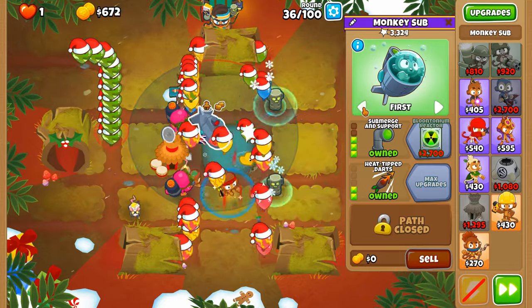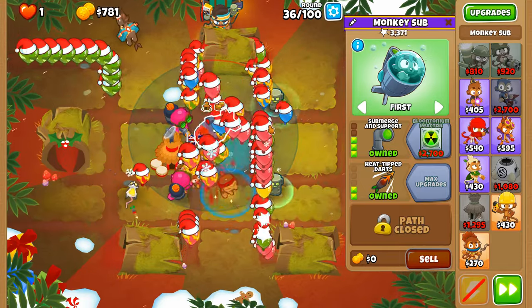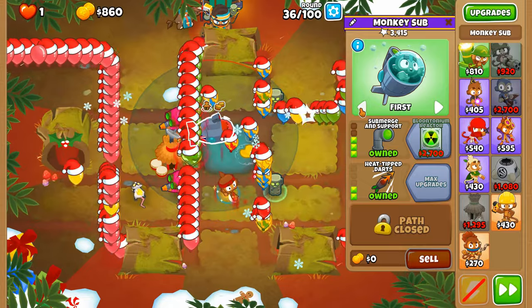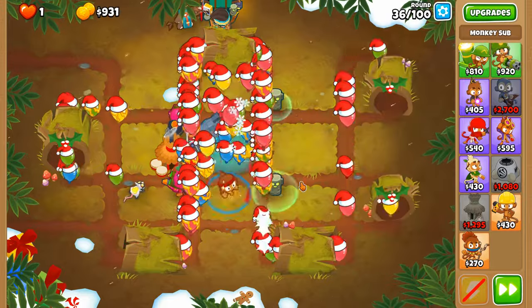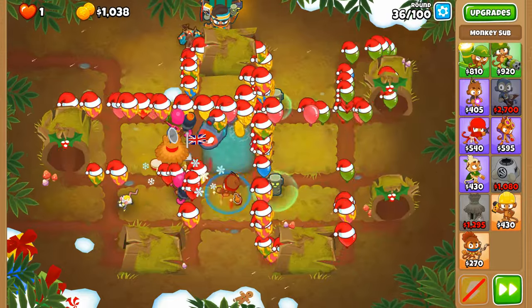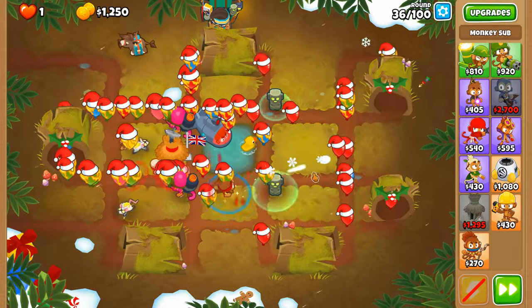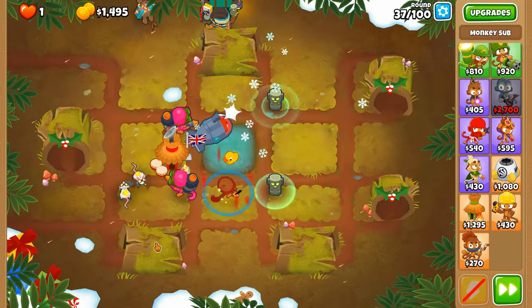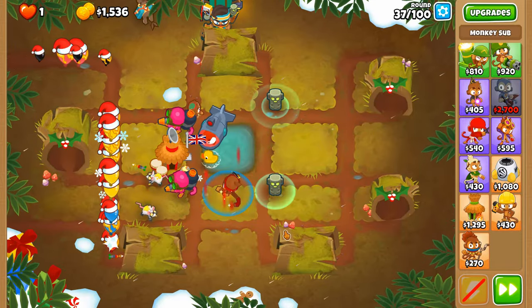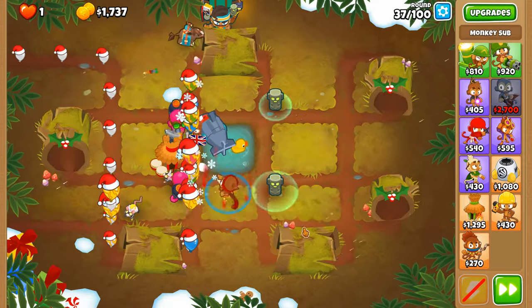I need to do a little bit of micro here because of the regrows. But the only positive about these regrows is that they're not going to multiply like the other ones would. We put them on this side of the track rather than over here simply because I want them to propel away from the further parts of the track.